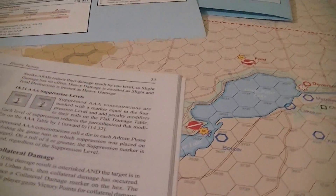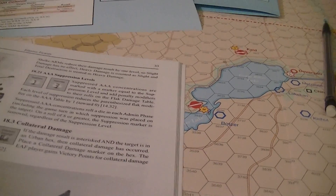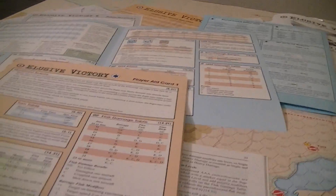Shrikes reduce their damage result by one level. AAA suppression markers add a penalty on the flak damage table. Each level of suppression reduces the parenthesized flak modifier by one as well.